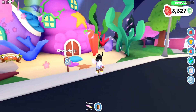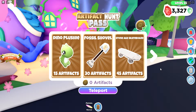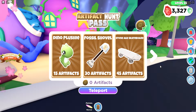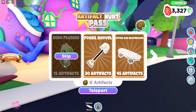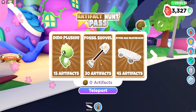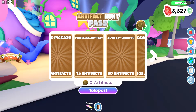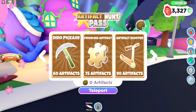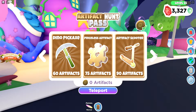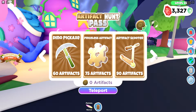I've already collected all my stuff, so we can go ahead and head over. Let's look at this too — since you have to locate the artifacts. We have the dino plushie which will be the first day reward. You can skip them? Interesting. You have the fossil shovel at 30 artifacts, stone age skateboard at 45, dino pickaxe at 60. Priceless artifacts — I like that, it has a cute little heart in the middle. I don't know what that's going to be used for down the road.